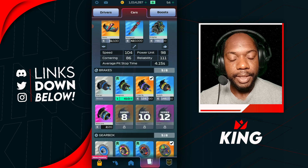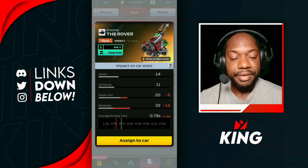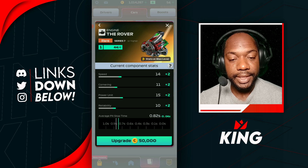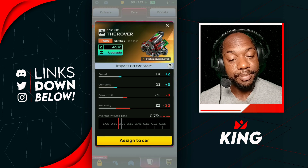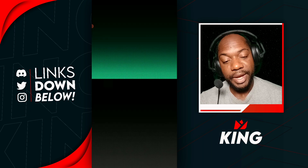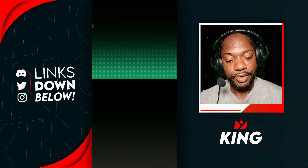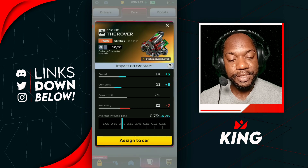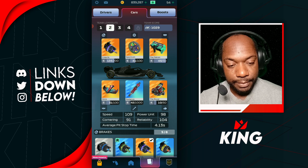We definitely got some Rover because this account did not have the Rover, or if it did, it didn't have much. Now we have a good amount. To level up costs 50k — the coin rebalancing from Hutch was crazy in the middle of the season. They started us off with low coins this season and then made this big change, so there we go — the Rover is what we got.